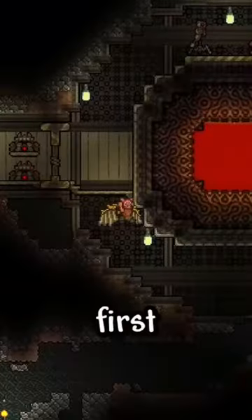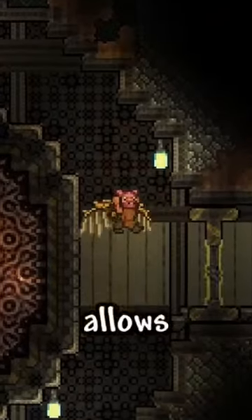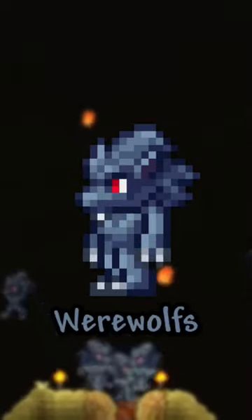How to play as a wolf in Terraria. First, you need an item called Lilith's Necklace. This is a hard mode mount summoning item that allows you to turn into a wolf. It is also dropped by wolves. Try not to get mixed up with those rough things called werewolves.